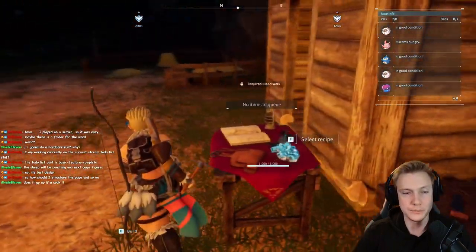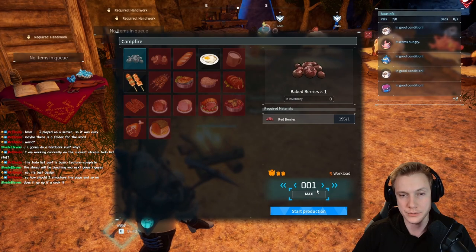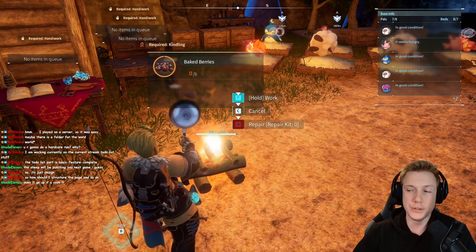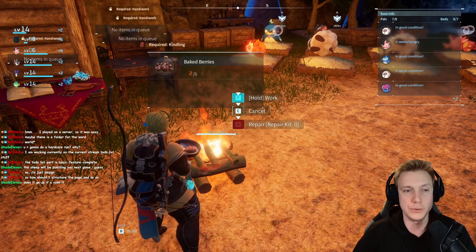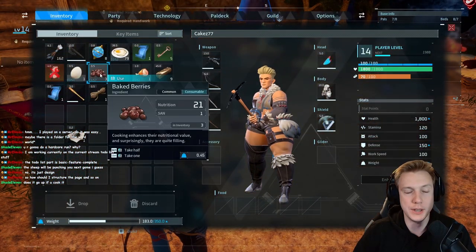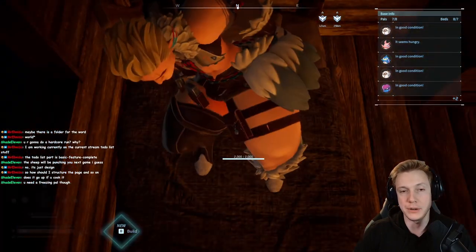Does it go up if you cook? I think it does. We can cook all of those red berries in my inventory. There's also another thing called a freezer — you can store your food there and it never goes bad. They have 15 minutes now after cooking, so it does go up. You need a freezing pile? I have a freezing pile already — it was the boss.